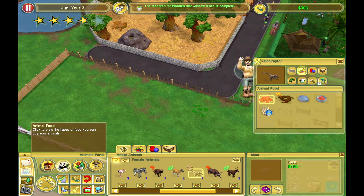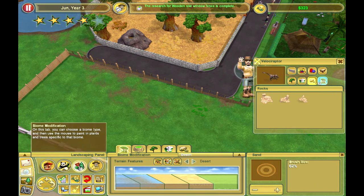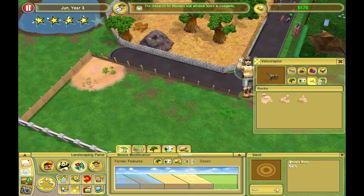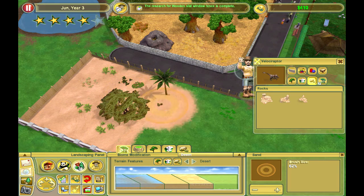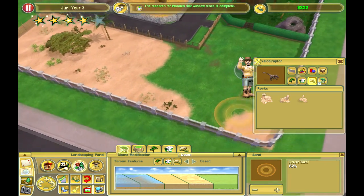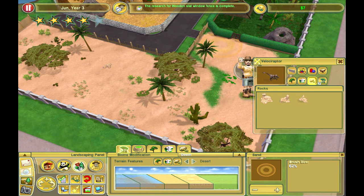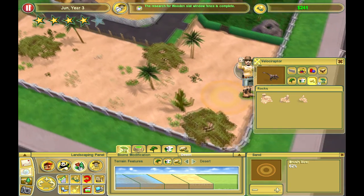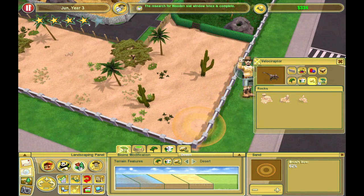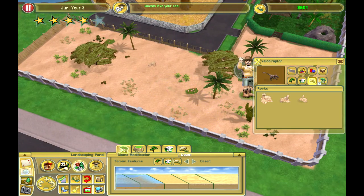So the flossoraptor is a carnivore so it's going to need meat and a desert biome. We're going to get the biome set up — the desert biome is pretty straightforward. We'll crank it up a bit and get it in all the corners, making sure there are no gaps.